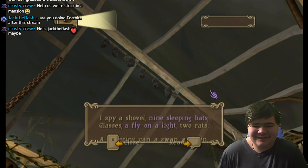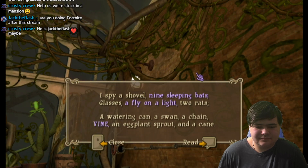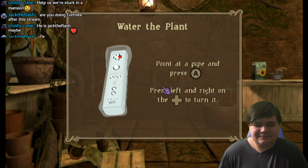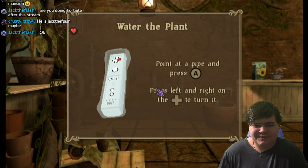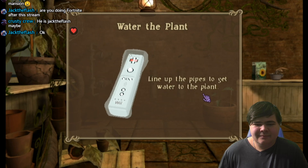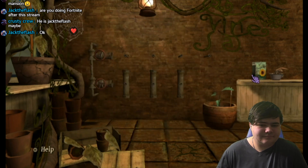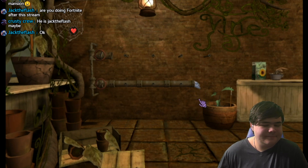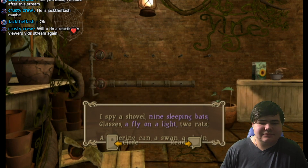Sleeping bats, okay. Here's fine. Eggplant, water the plant. Point at a pipe and press the A button. Press left and right on the plus control pad to line up the pipes to get water to the plant. Okay — there we go, we have watered the eggplant!